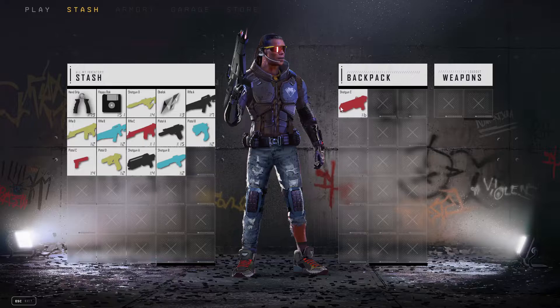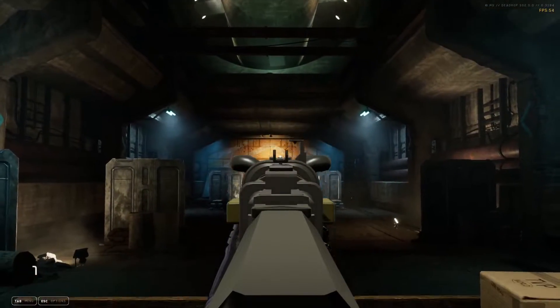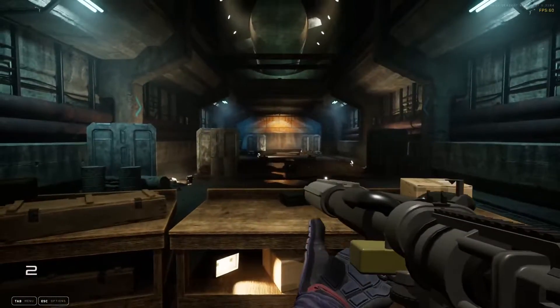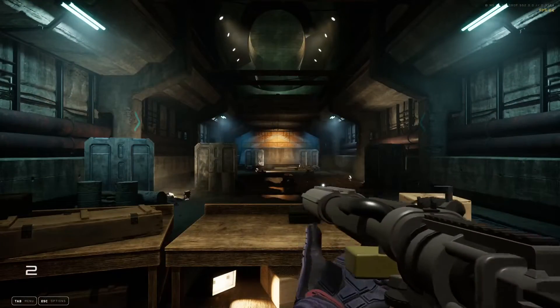And Shotgun C — I believe this is a double pump. It's like a flamethrower-looking thing. We got a double barrel from Rust vibes here. That is Shotgun C.